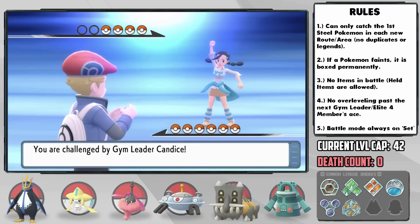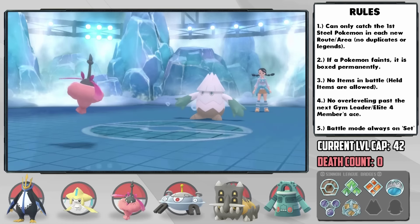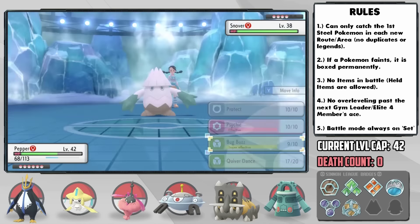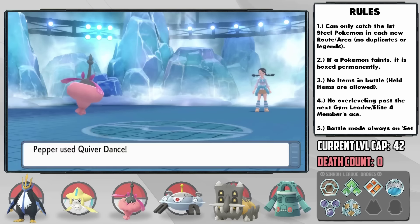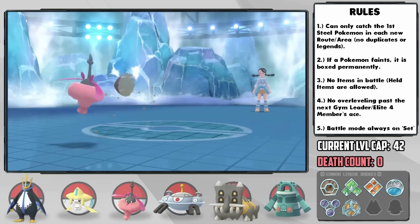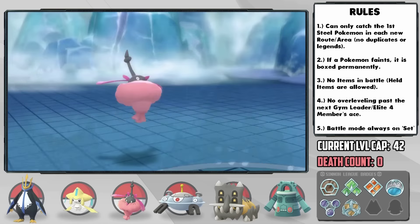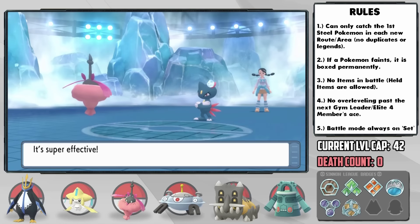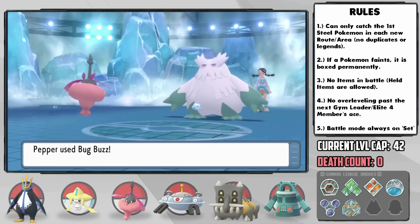I was thinking about Candice's battle for a long time, and eventually realized something: her Snover has zero coverage against Pepper — so it's time for some Quiver Dancing. I get three off before obliterating it with super effective Bug Buzz. Her Sneasel comes out next, and according to my calcs it should still outspeed us, and I know it's likely to use Dig for its coverage, so I go for another Quiver Dance — and she does dig, so the hail hits us below half to activate our Citrus Berry, then I can use Protect while the Sneasel's underground to take it down with Bug Buzz. Unreal.